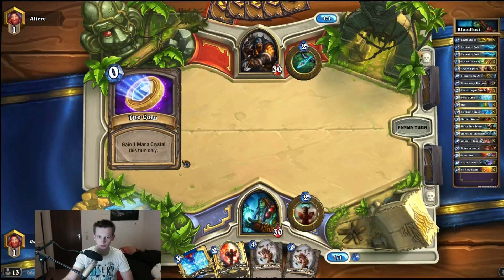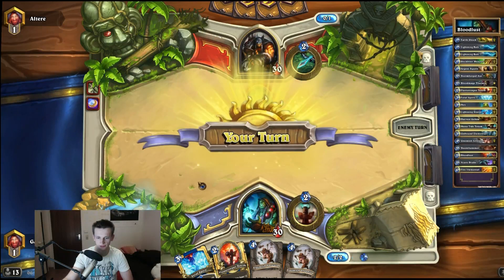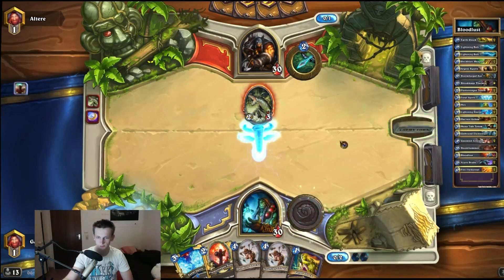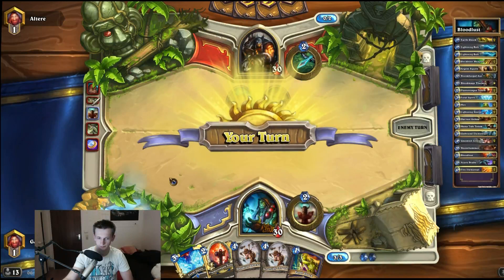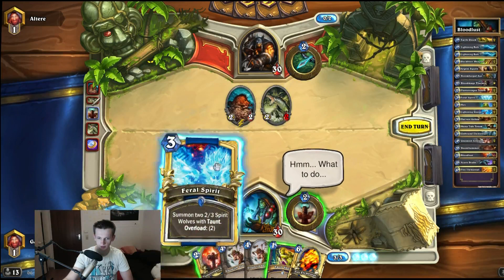I'm kind of curious if he plays control or a rush version, or if he places the mid-ranger on the deck. My hand is actually really small — I have not a single removal card. So if I play the Feral Spirits, he will sacrifice one, he will actually sacrifice both cards into mine. But I can shock this one and kill it next turn. That's tough, but I have to play it — I have no other option, just playing a totem.